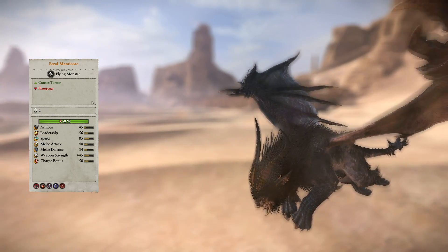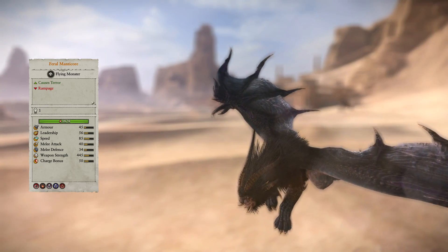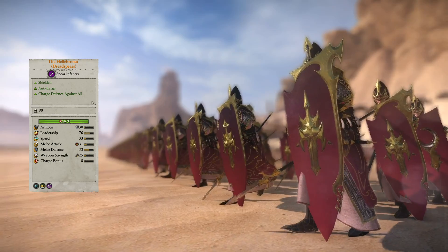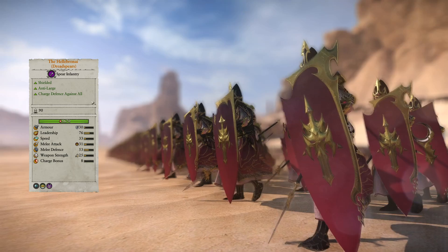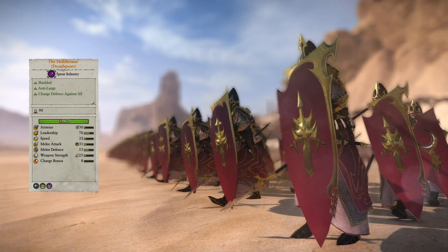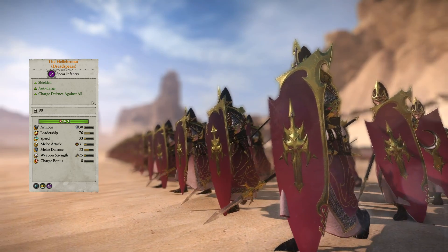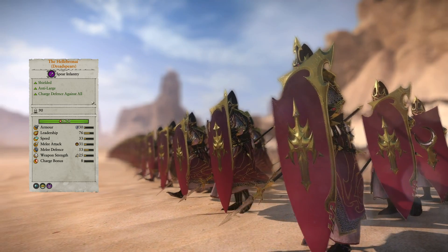There's also the addition of the Feral Manticore, and statistically it is the same as any other Feral Manticore. The first Regiment of Renown to discuss are the Hellebroni Dreadspears, with better leadership and melee stats — they also cause poison damage and get expert charge defense, giving charge defense against all enemy unit types.